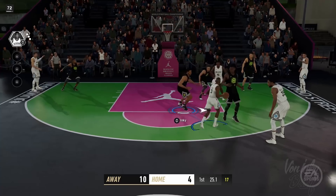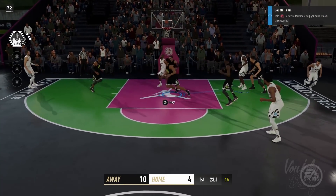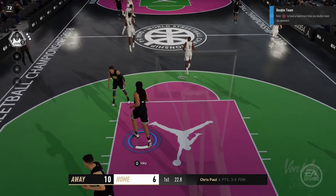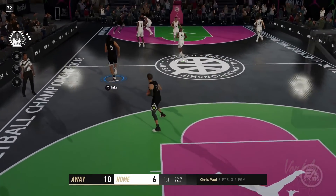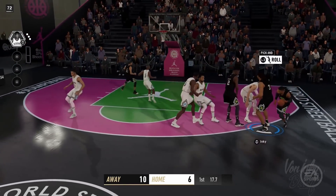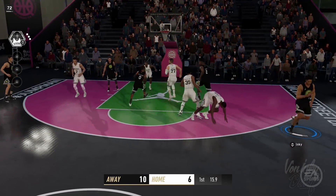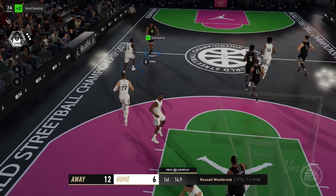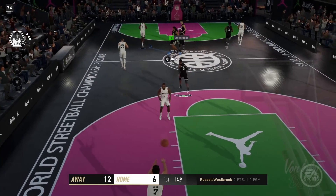They're bringing back the ability to change your clothes and jump shots on the fly — no more needing to go to the MyCourt to change your outfit and deal with all that. You can do it on the fly, just like it was in 2K17.